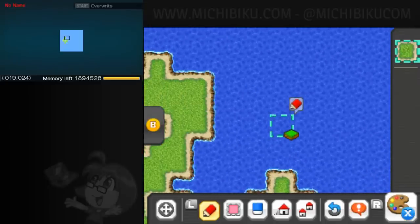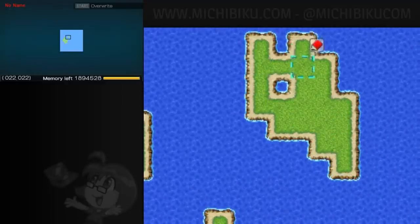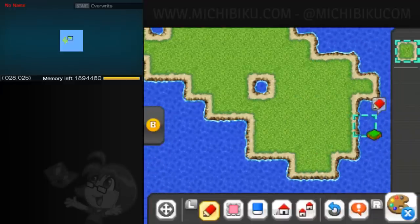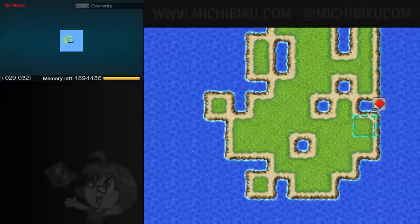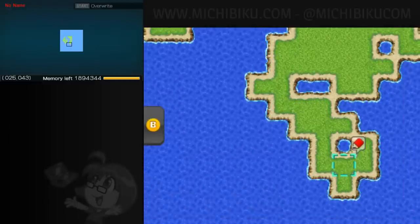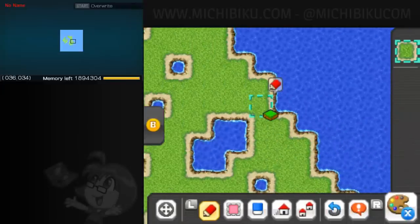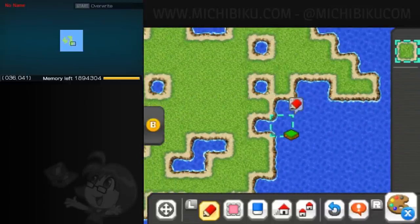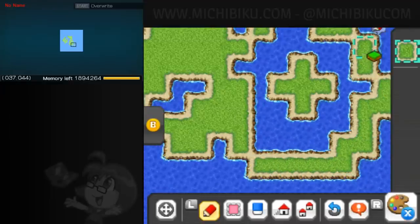Do we do one big land or a bunch of little lands? How about a bunch of little lands but limit ourselves — like maybe just three or four. We can always come back and add more islands if we have time. Let's start with a little land where you start out, and then at a point in the story you get access to a bigger land. What if you had a little floating island in the center of the bigger land? That could be fun!